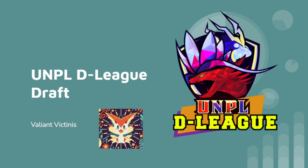Going into this draft, we were third pick overall in the Poppy Division. I really wanted to use either Chenpao or Dragonite. But that's a big ask, obviously, even for a third round pick.